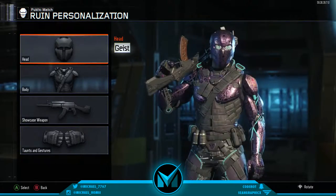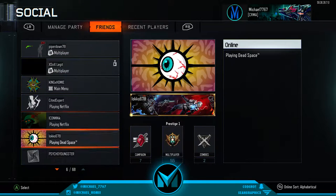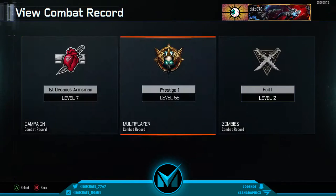So basically what you want to do is press Y on your friends list and go to someone that has actually leveled up at least once in the campaign. So let's go right here to Loco — he is level 7 in the campaign, so obviously he's leveled up at least once.